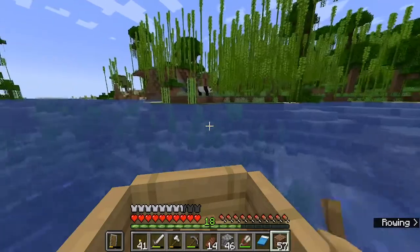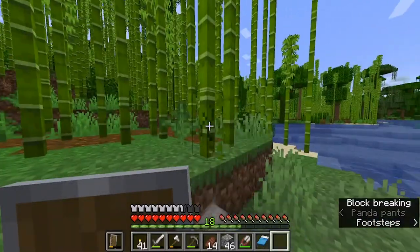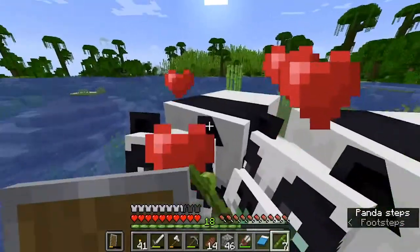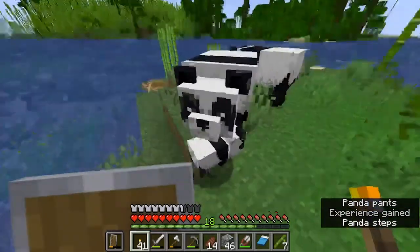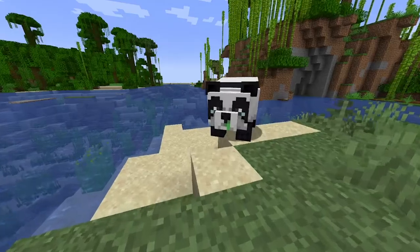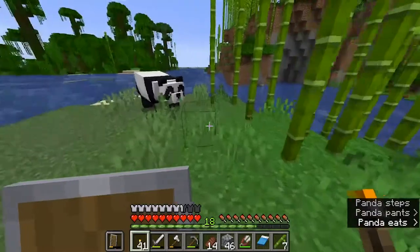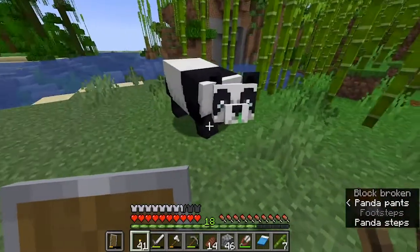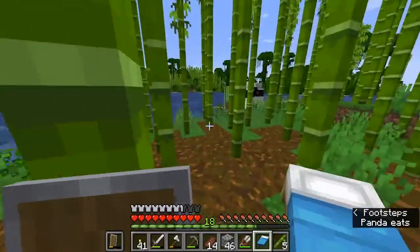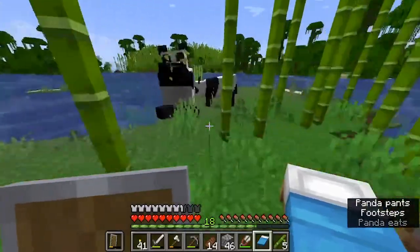Then there was a big empty ravine, and as I started heading back I found pandas. The easiest thing to do was breed them, and one is a little sick panda, so they have a little baby which is so cute. I just wanted to feed them because they look so cute when they sit down and munch on bamboo. Then I was trying to figure out where their baby went.